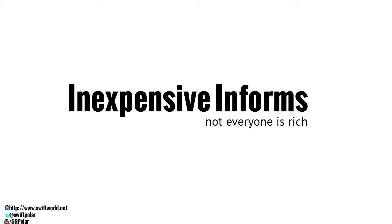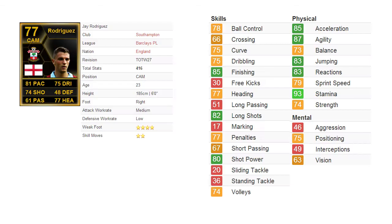Welcome to Inexpensive Informs, a series where I reveal Team of the Week players that aren't expensive, because not everyone is rich. Today I'll be reviewing the player called Jay Rodriguez. He is the Englishman playing for Southampton Football Club in the Barclays Premier League.